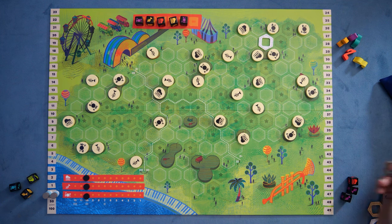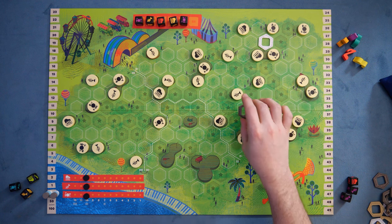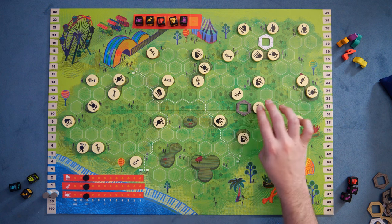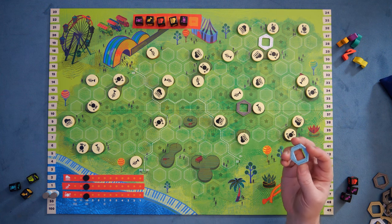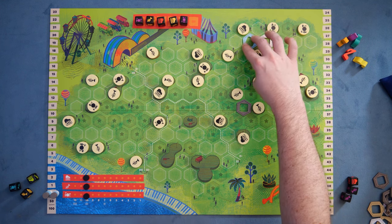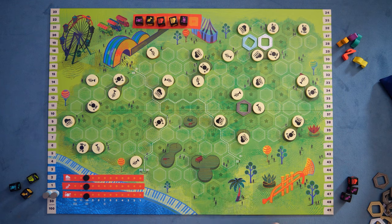Maybe somebody else goes ahead and responds. On their turn, they'll take a basic seat for this player. Maybe they want to lock in some other connecting point — that spot over there could be useful because of the nature of having these two together. Then the next player drops a seat over there. We are set up as a three-player game right now, so we'll continue going.